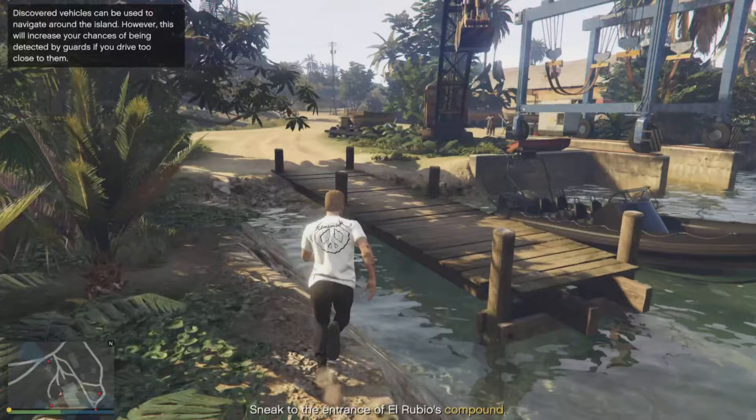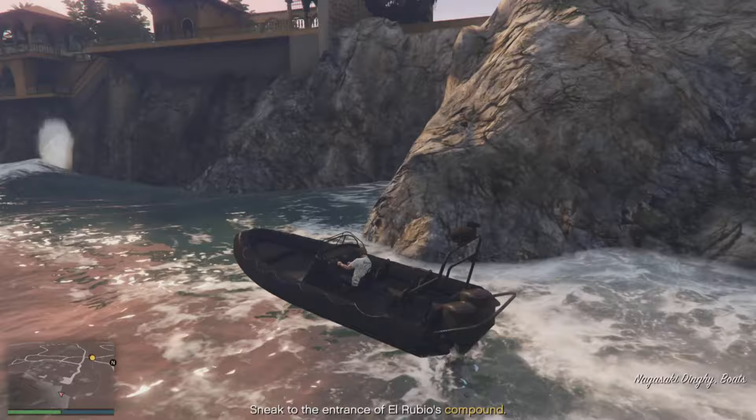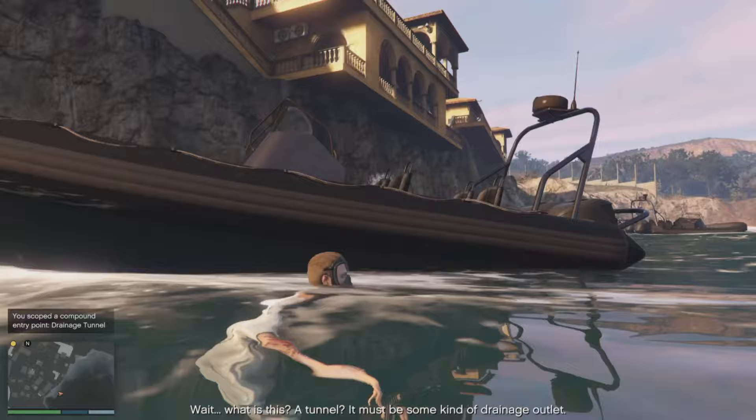What you need to do is scope out the island and go to the north dock here and pick up a boat — it doesn't really matter. You can also swim but it's going to take way longer, and that's just at the dock just above my waypoint there. Then you want to take the boat down to the bottom of the map to his compound, and if you just go near the cliff it will pop up saying 'scoped out entry point drainage tunnel', and then you'll just need to leave the scope out island.